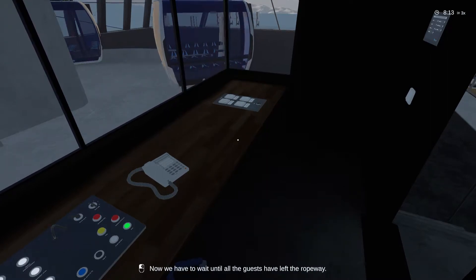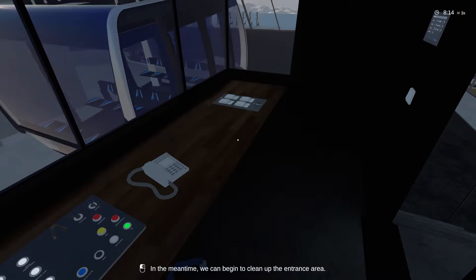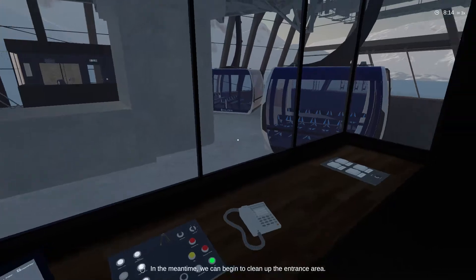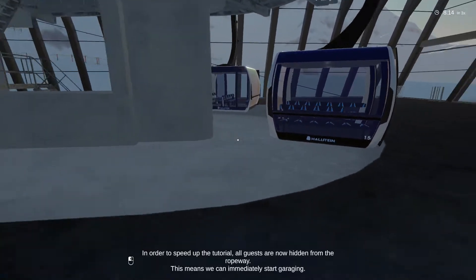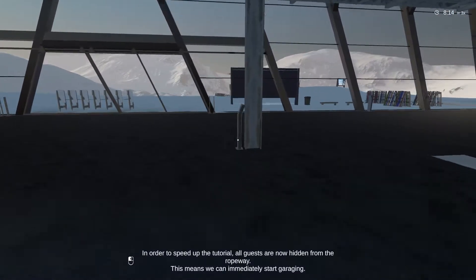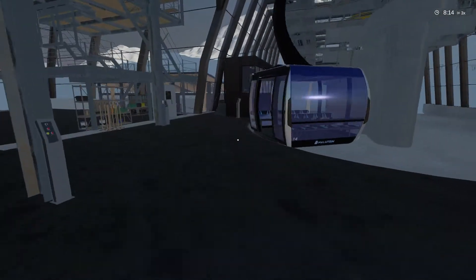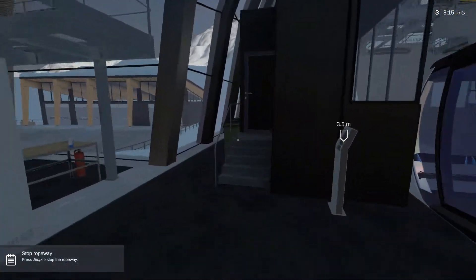Now we will have to wait until all the guests have left the ropeway. In the meantime - bloody hell, that came in at some speed! In the meantime we can begin to clean up the entrance area. In order to speed up the tutorial all guests are now hidden from the ropeway, which means we can immediately start garaging. Oh, that's what this is - this is garaging! Oh, I get it.